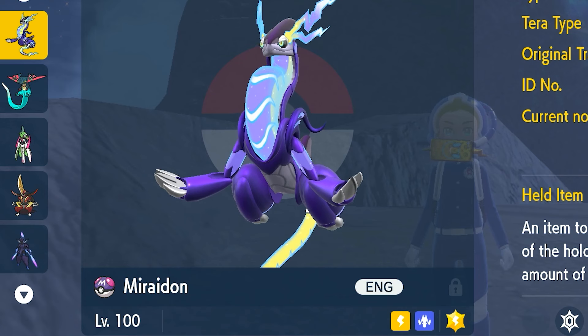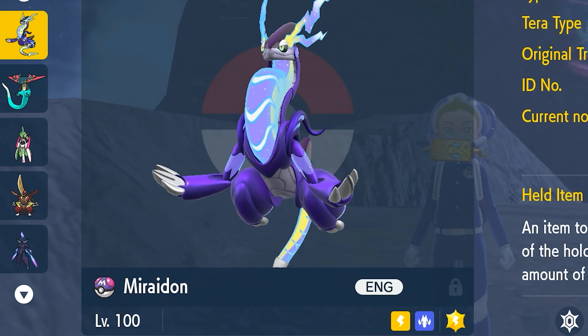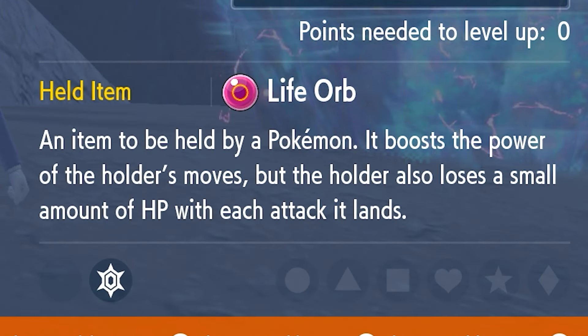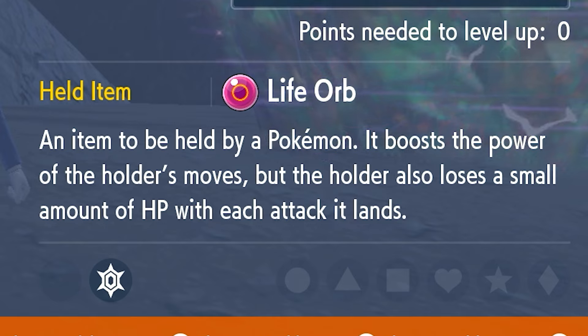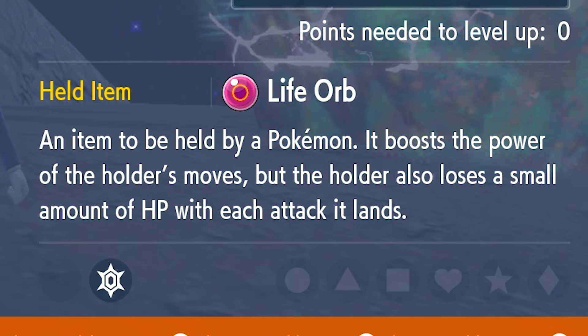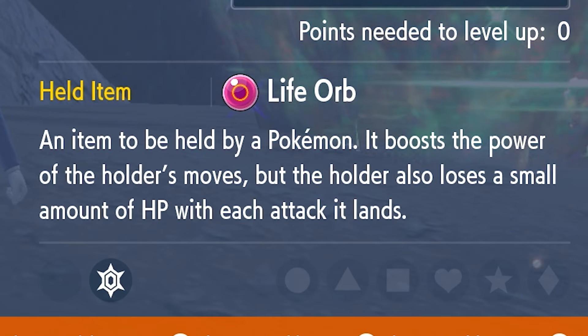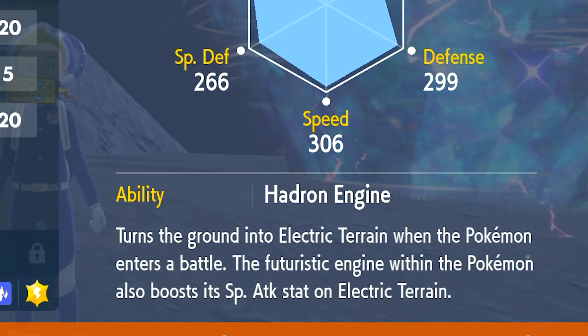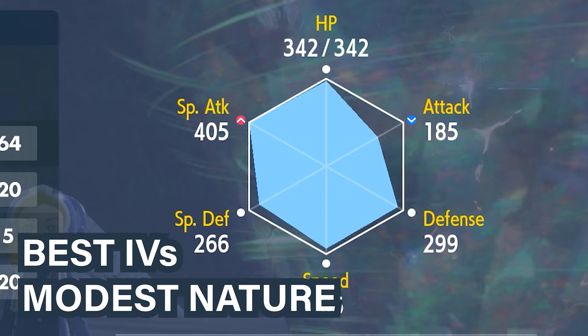The Pokemon we're going to use to defeat this very easily is going to be Miraidon — good old Miraidon from Violet. We're going to be using a Miraidon level 100 with the Electric Tera type. The held item is going to be the Life Orb, which boosts the power of your moves, but it also makes you lose a little bit of HP when you attack, and we're only planning on attacking once ideally during this raid.